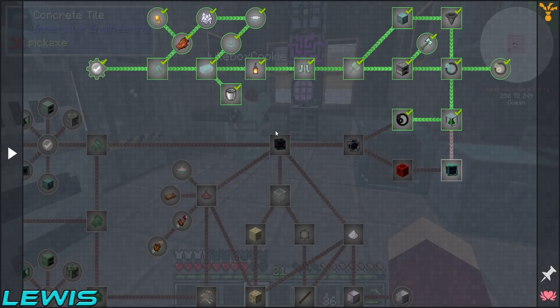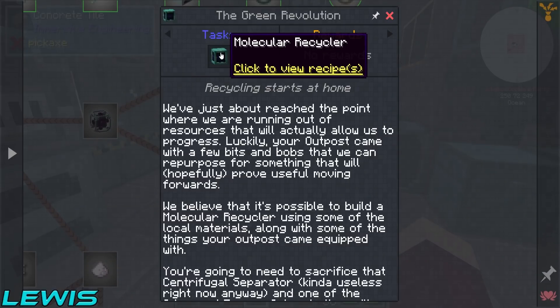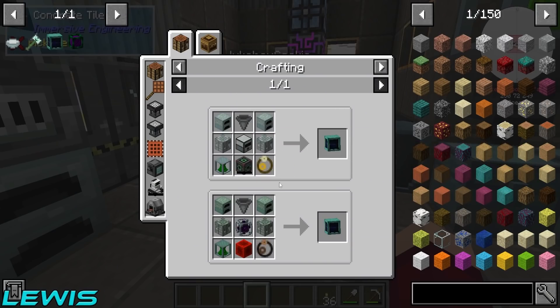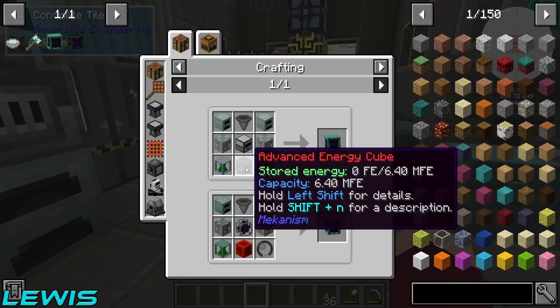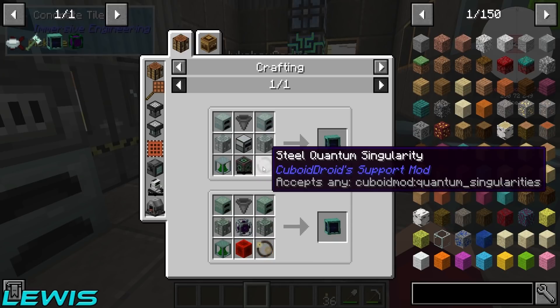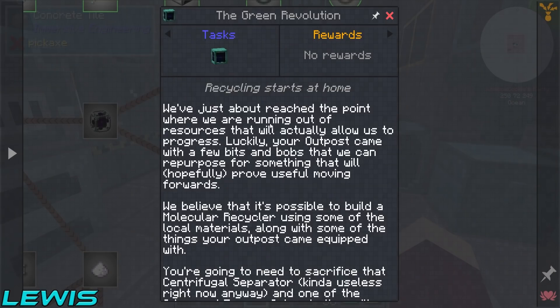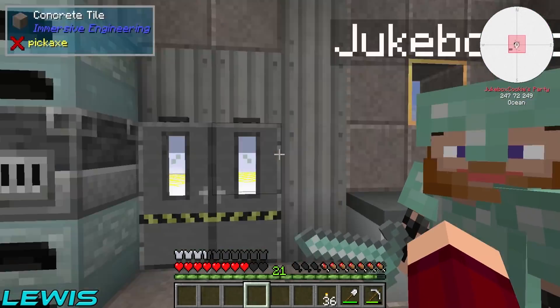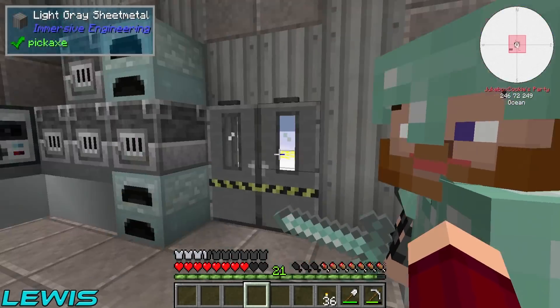In the quest line, what we have to do is get started on making the molecular recycler. To make that, there's two different ways, but we can't do the bottom way because we don't have redstone or anything. So we have to take an advanced energy cube, a centrifugal separator, and we also have to have a singularity. We can do that straight away and get this recycler.